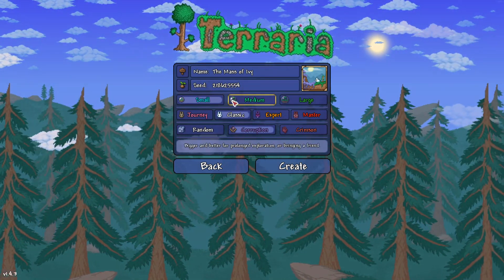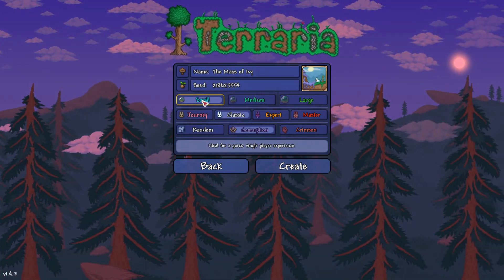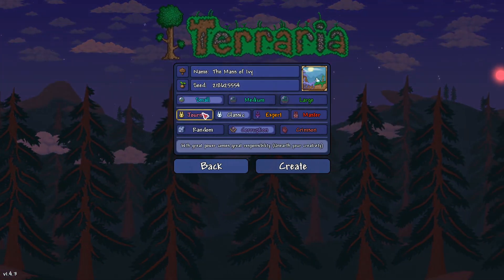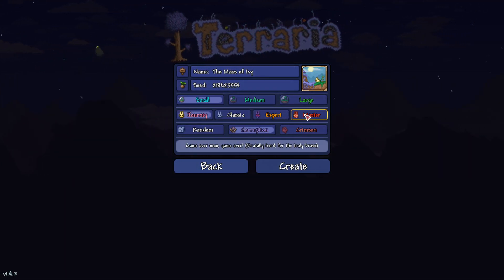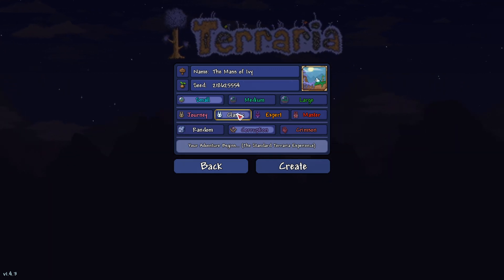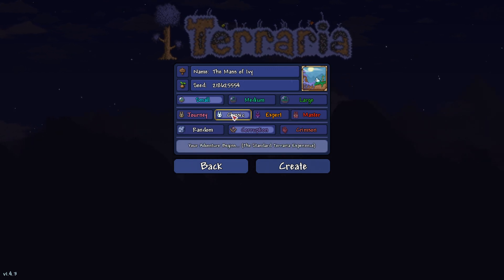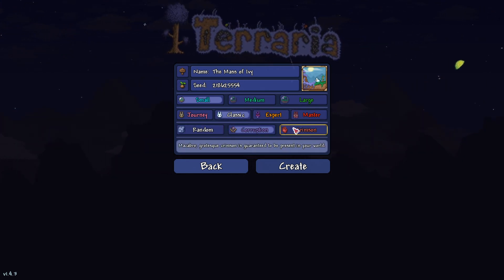The size of the world absolutely matters — it can't be medium, it can't be large, it has to be small. Anything else and it'll be a different world. The difficulty can be anything you want: journey, classic, master, anything in between — it will work in any difficulty. Finally, the evil has to be Corruption — not random, not Crimson. It has to be Corruption for this to work. Now create!